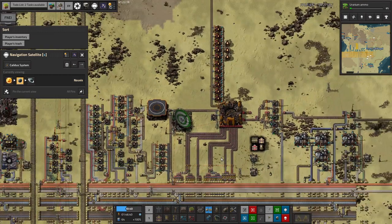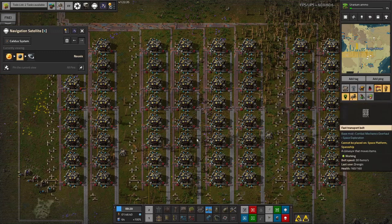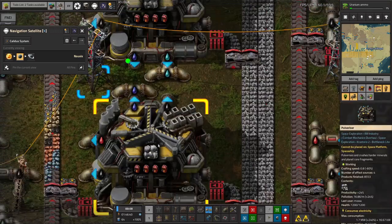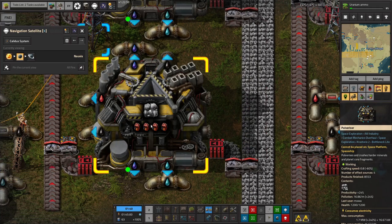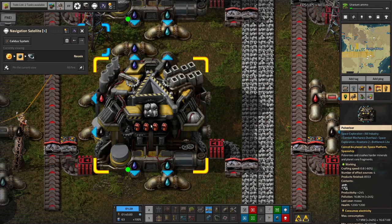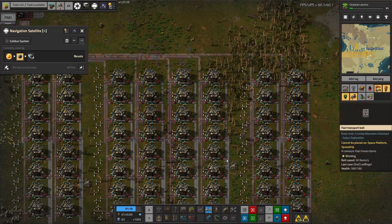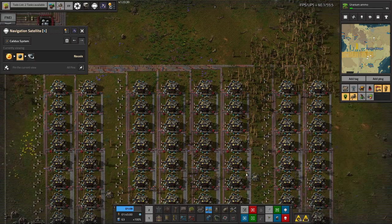One other thing I did before going up to Norvis was improving the core fragment pulverization. Before, we had four columns of pulverizers running basically flat out. I thought - this is all free stuff, so let's add productivity modules to get more. I've put productivity modules into each one, boosting productivity by 24%, so we're getting an extra quarter of everything that comes out. Unfortunately that brought crafting speed down by 60%, so we're running at 40% of normal speed. To compensate, I doubled the number of machines from four columns to eight columns.